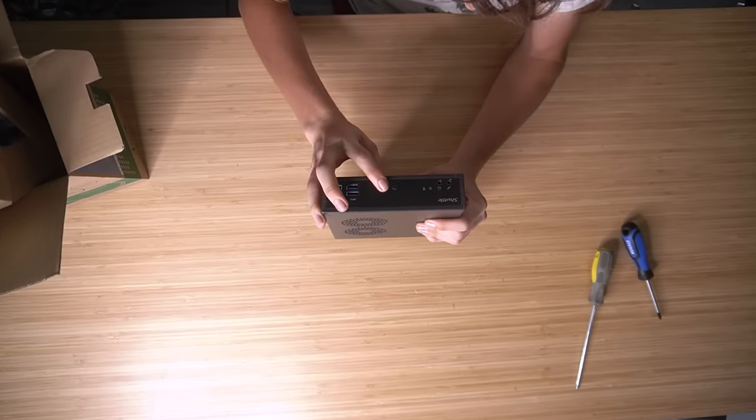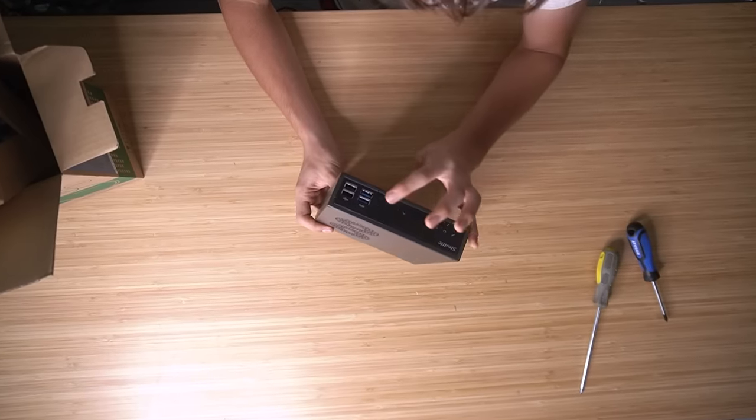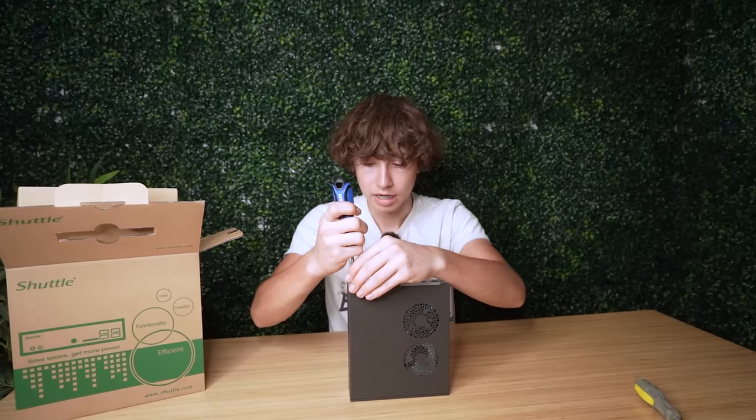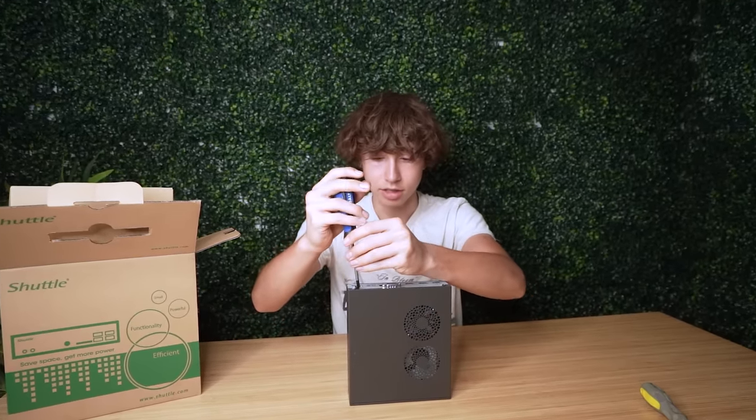On the front of the PC there's just the power button and typical USBs. On the back it has a bunch of video ports and more USBs. I'm actually going to take off the top panel just to see how the inside looks.